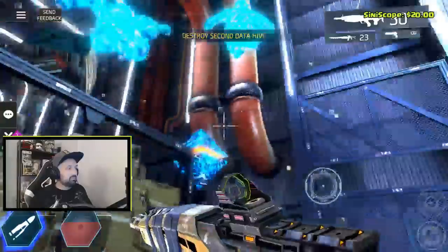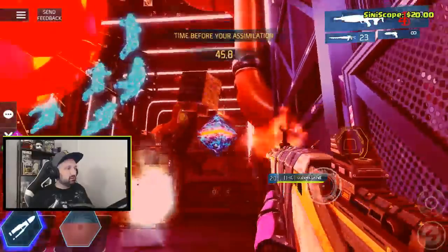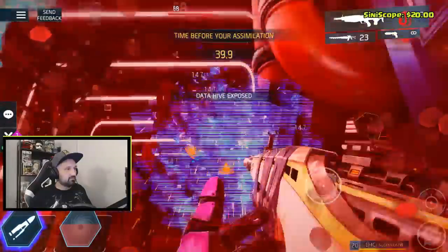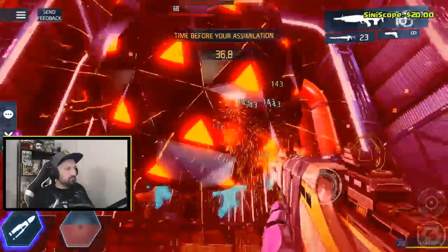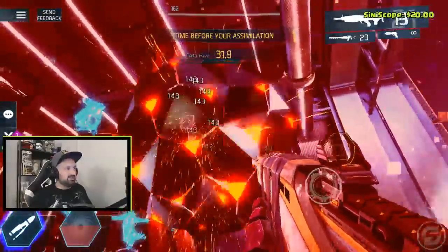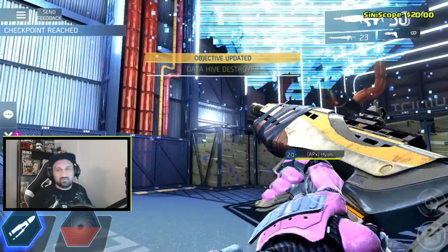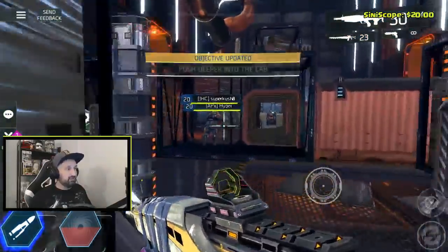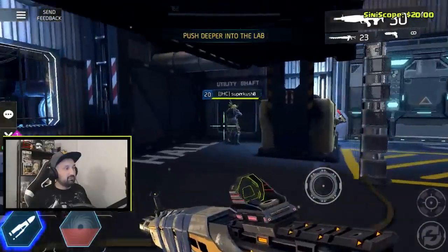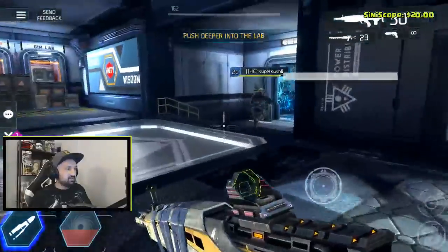Then you enter the room — there's one cluster here, one here, and one here, so three clusters for the first two data hives. The blinkers do very good damage; honestly if you get stuck you can die pretty quick. We still have 27 seconds left and I'm using supercharger for this run — supercharger can save you some time on destroying these cluster things.